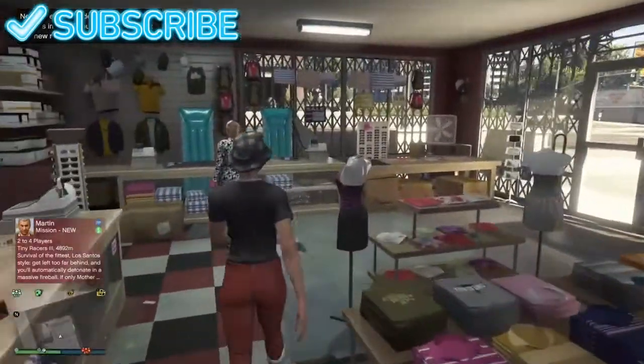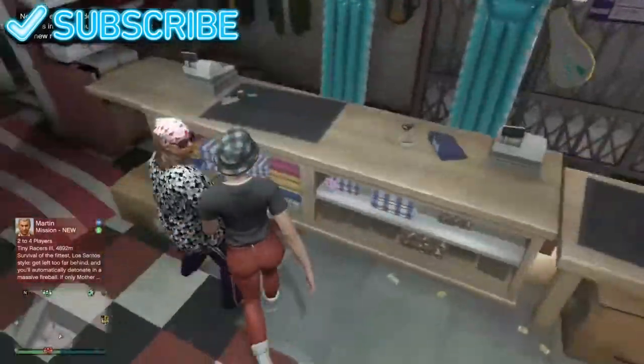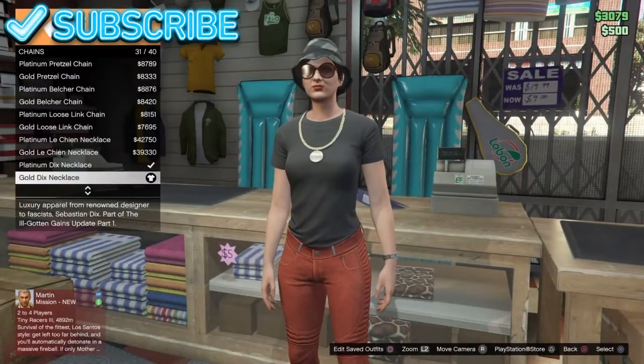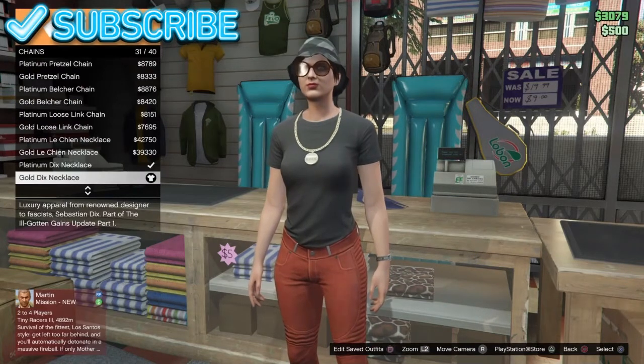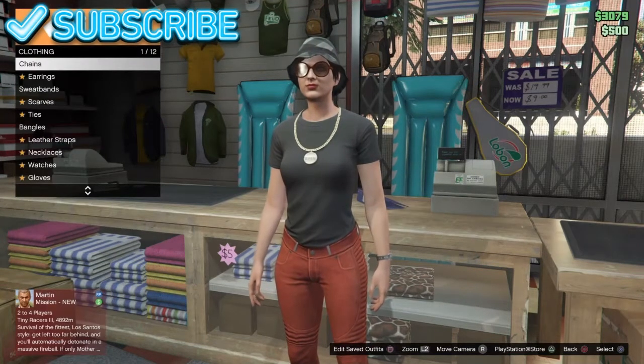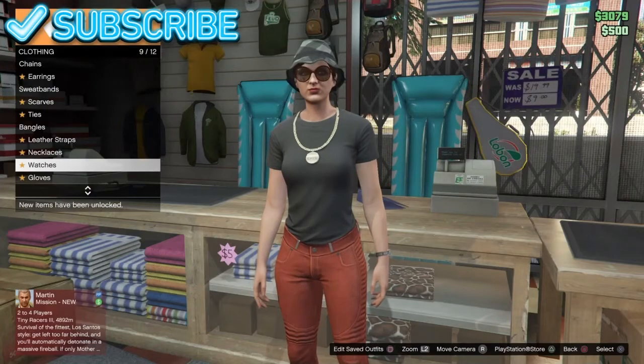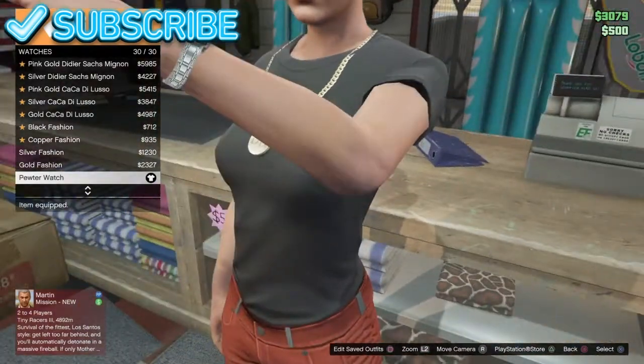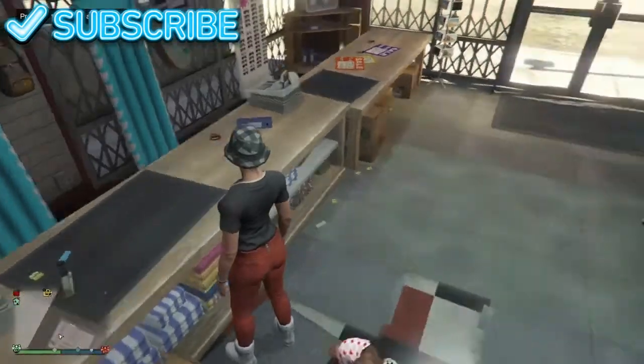What you really need to do is come over to accessories, go to chains, and put the golden necklace on. Then go put the gloves on and put this watch — the one showing on screen right now — and that's how you get the handcuffs.